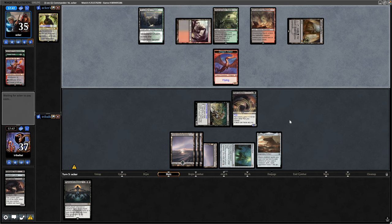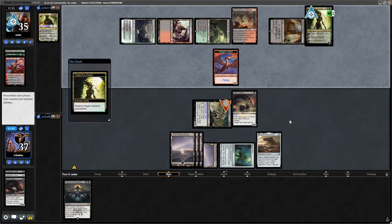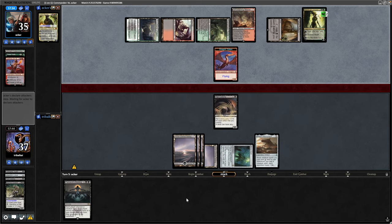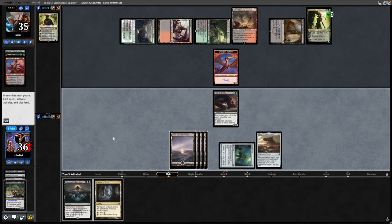I do manage to get rid of Sarkhan thanks to the two damage from our commander. Can't block there because our stuff has fear, so they'll need black or colorless creatures in play — or maybe artifact creatures, I can't remember if fear is artifact creatures as opposed to colorless. Anyway, Vraska comes in, minuses down, and destroys our commander. Yeah, I think it's next turn I decide to untap the Mana Vault.